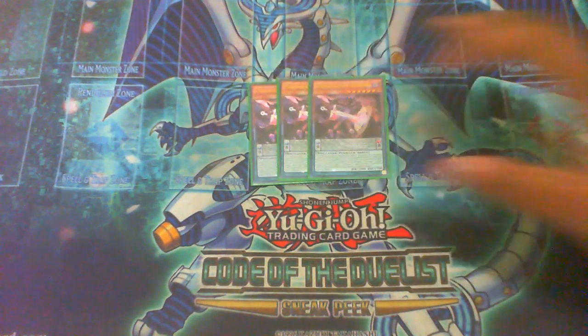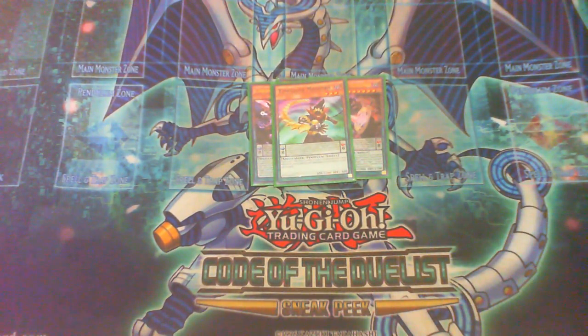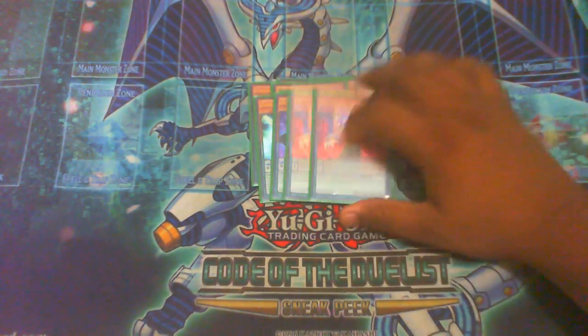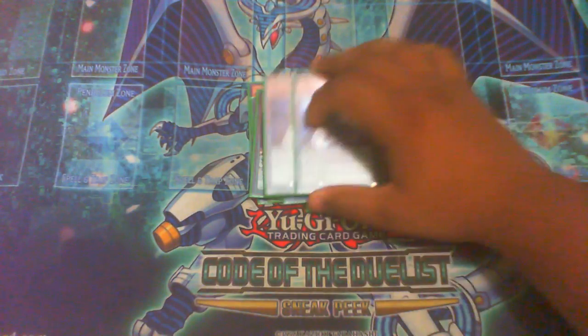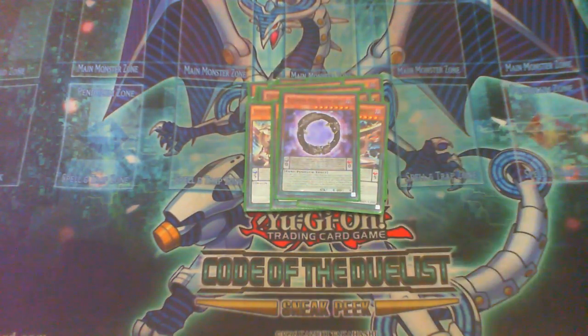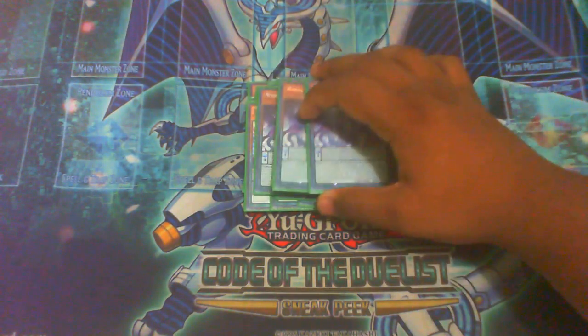Now going through the deck profile: triple Chronograph, one Timegazer, triple Harmonizing, two Black Fang, two Poisonous Winds — you don't need more than two. Triple Wisdom Eye, two Oafdragon, one Shankan, triple Darkwurm, one Ebony Myth Spaceship. I don't know why you'd want to play more than one — it's basically a garnett for the deck. Then triple Master Cerberus.